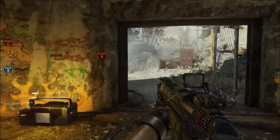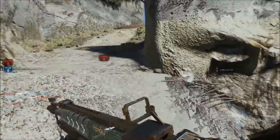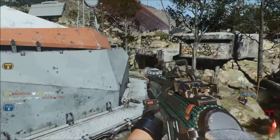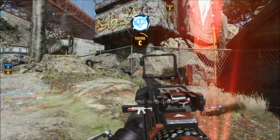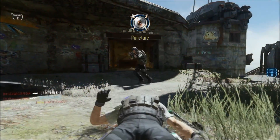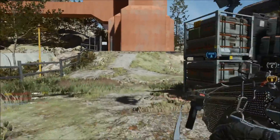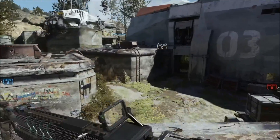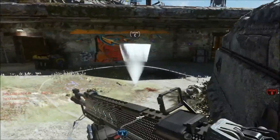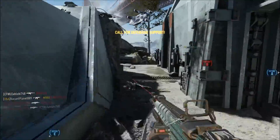Securing Charlie. Bravo secure. Securing C. Securing Alpha. Enemy UAV online. A secure. Taking Bravo. Losing Alpha. Losing B. Enemy has Bravo. Tsunami warning — beware of changing time. Securing Charlie. Tsunami warning. Charlie secure — evacuate to higher ground. Paladin operational. Paladin requesting assistance. Enemy taking Alpha.